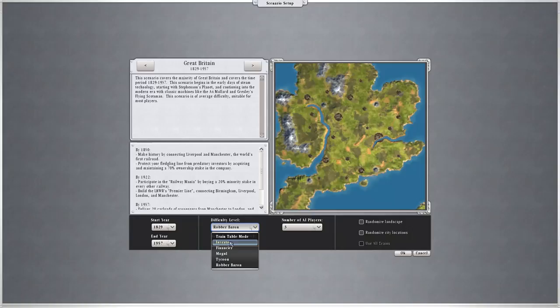The standard difficulty level is Investor, and that gives you in this case half a million quid. You have half of your own stock and all of the train, track, maintenance and delivery revenues are on standard, so you will pay the stock cost for your track. Whereas if you knock it up to Robber Baron, which is the highest setting, you start with less than half the starting cash, you only own 3 out of your total of 10 shares, track cost is 40% higher as is terrain cost and maintenance, and you earn 20% less money for stuff you deliver. Not an ideal situation.